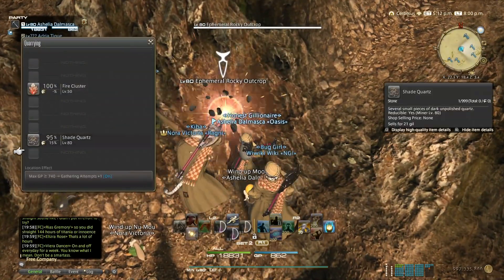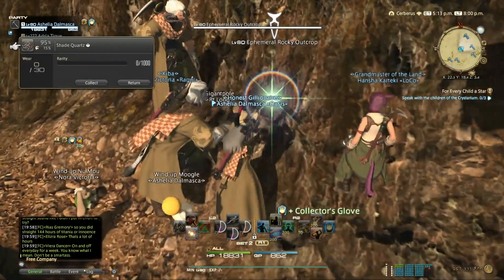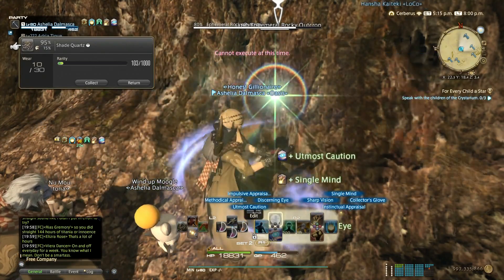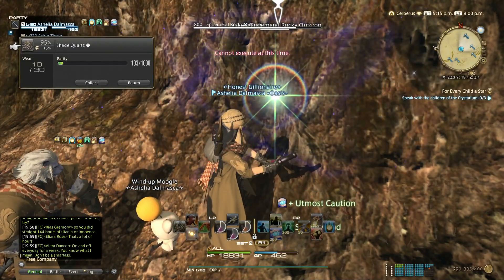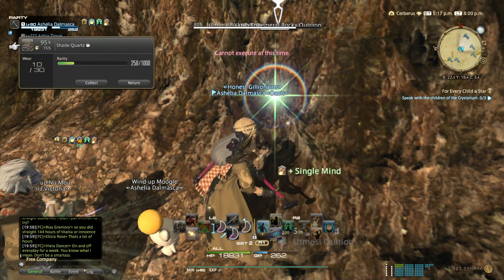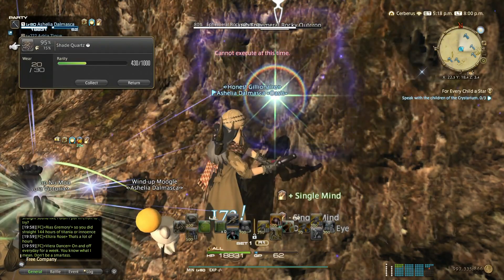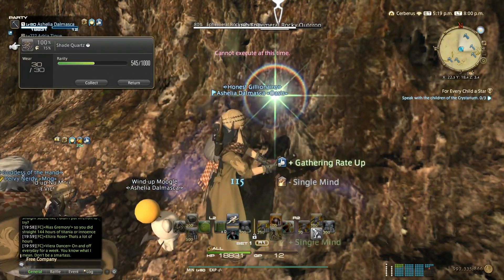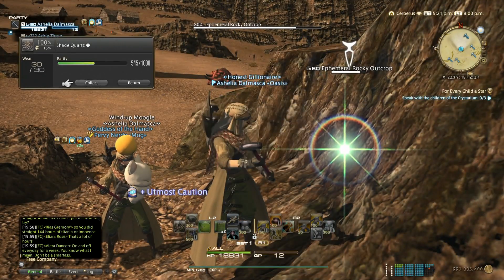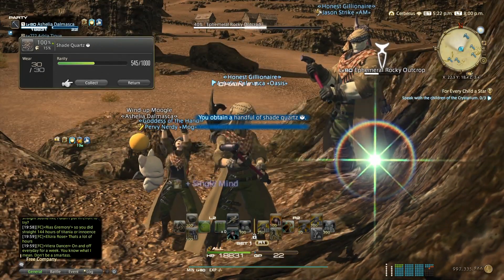Gathering attempts plus one — awesome. Impulsive Appraisal 2, got a proc. Single Mind, Utmost Caution, another Impulsive — kept the proc. Single Mind, Methodical Appraisal. Single Mind, Methodical Appraisal. Get it to 100%. With the other food you can't get to 200% — it will be 98% with my melds. That's why I changed food, and also this food you don't have to craft yourself, you can just buy NQ from the vendor.